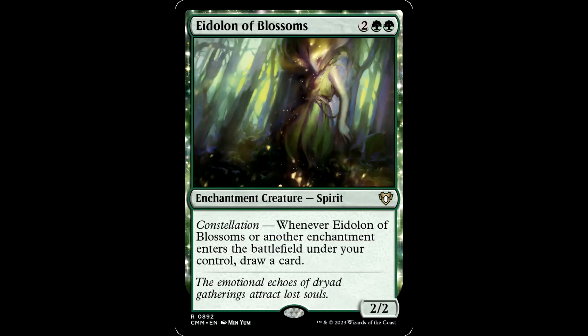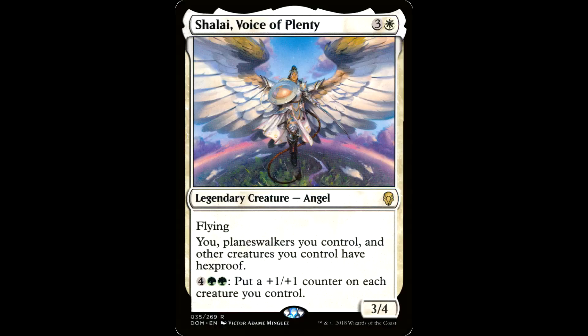Idyllic Tutor and Blossoms — 2 green green for an enchantment creature Spirit, it's a 2-2. Whenever Idyllic Tutor and Blossoms or another enchantment enters the battlefield under your control, draw a card. This thing and Satessan Champion only care when enchantments enter the battlefield — you don't have to cast them. So your roll tokens are going to trigger it, and if you're cheating any auras in, that Songbirds card will trigger it too. These are two key cards in an aura and enchantment deck, and two rapid-fire reprints are going to knock these down to bulk price.